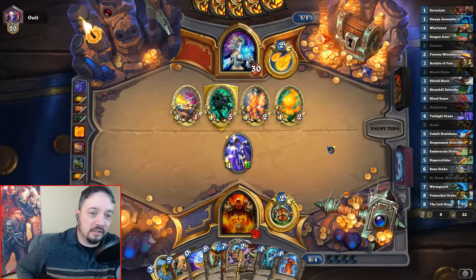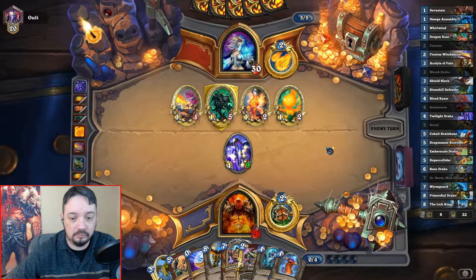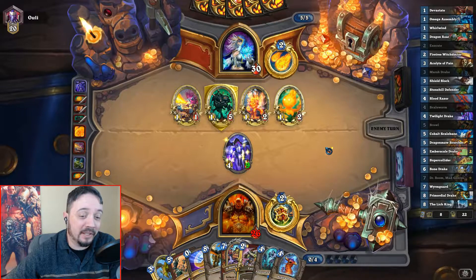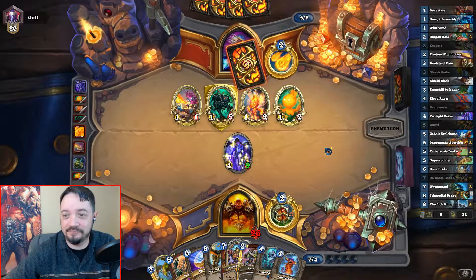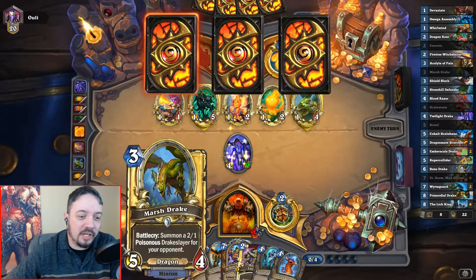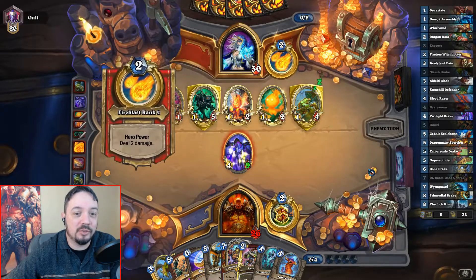Let's see if he trades here. It really doesn't behoove him to trade. It's too bad I'm not at seven mana — it'd be a good time for a Primordial Drake. But anyway, the Marsh Drake lining up with Super Collider is, I think, a really cool interaction that I haven't seen anyone use yet, so we'll see if it actually works.